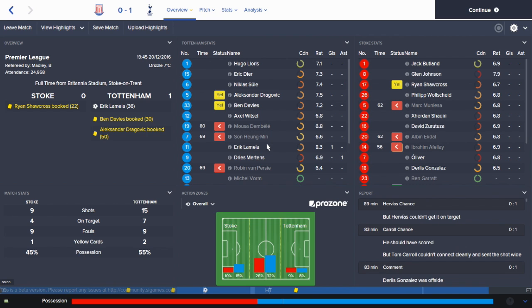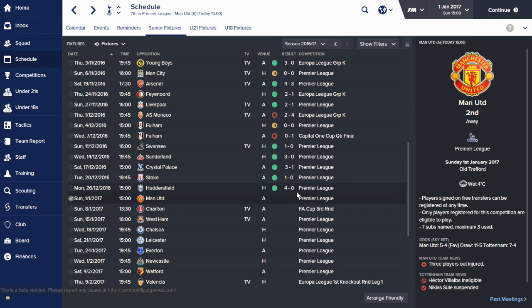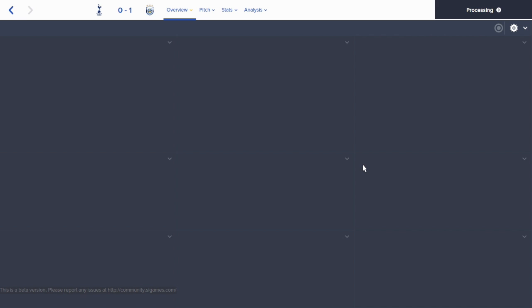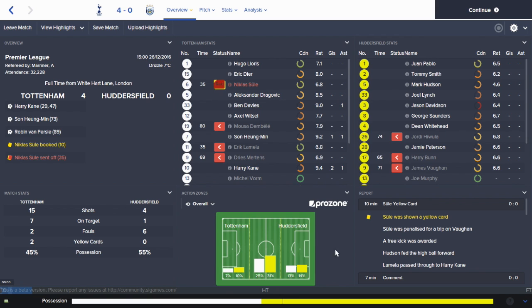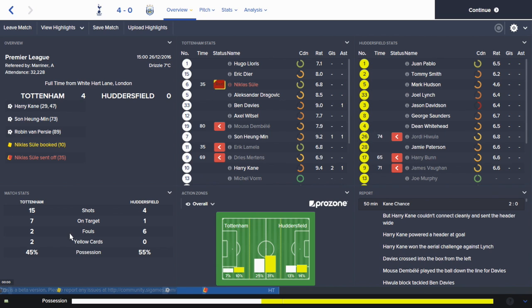We went away to Stoke in the next game - a one-nil win with an Erik Lamella goal. He's really coming on in the attacking midfielder role now. We're still without Christian Eriksson who's going to be out for most of the rest of the season, so it's good to see Lamella establishing himself. It's a reversal of how things were last season when we lost Lamella around this time and that led Eriksson to play every game in that role and establish it as his position.